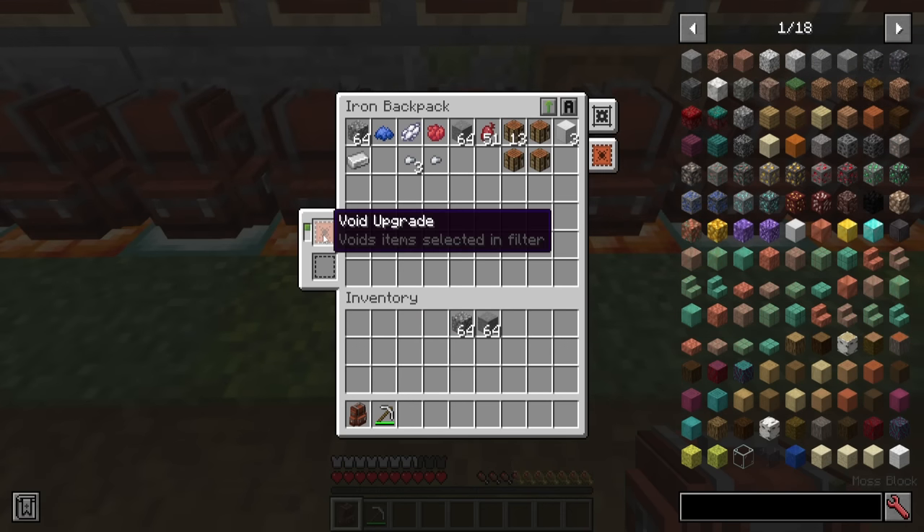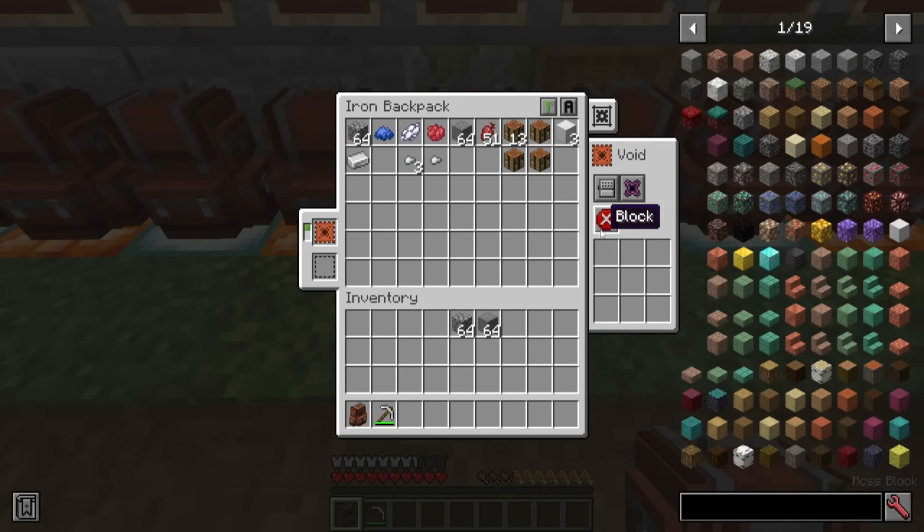That is the void upgrade — probably a favorite for people who do a lot of mining. Putting a void upgrade in here, it will void just about anything that's in there assuming the settings are configured. Once you start shift-clicking things into place and it updates that slot, it will start deleting those items. You can always block things from being deleted, so it will not delete a certain item like stone, or you can have it only delete just that one item. When I shift-click or update these stacks, they start getting deleted, but other things do not.